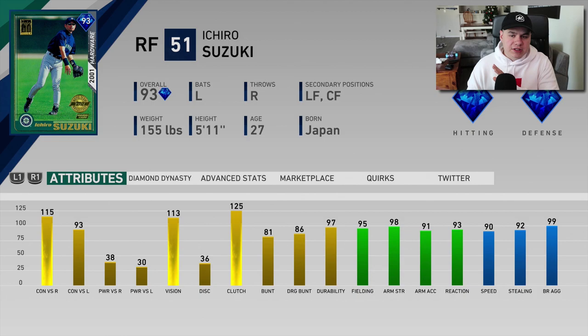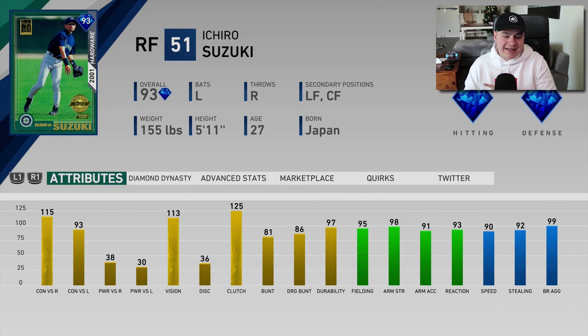Let's compare him really quickly to the hardware card, the one that's been used all year long. The signature actually has better numbers against lefties — it has way better power than this card, 95 fielding, and he's also got better arm strength on the signature card: 99 versus 98, not that big of a deal. He's got better stealing too. So really what it comes down to is the higher contact against lefties and the better power. That's what makes the signature Ichiro much better than the hardware one.